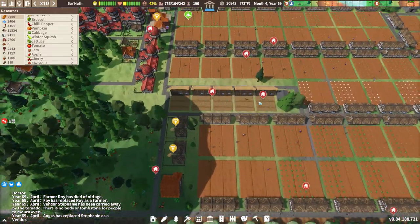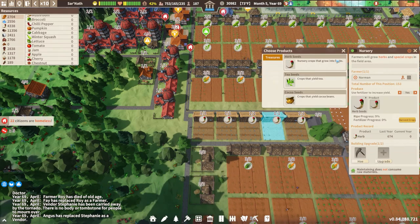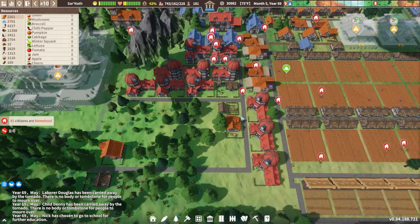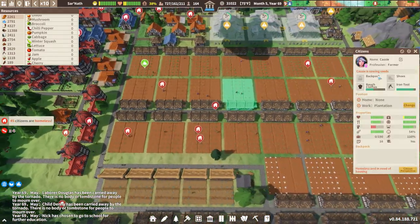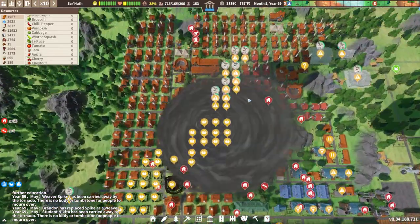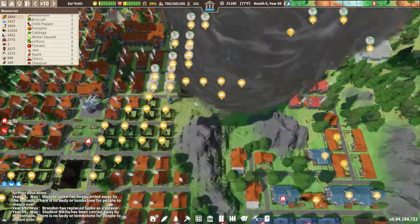I think tea is grown in the nursery — yes, teas and cocoa are here, so we're going to need some more nurseries. We have 49 citizens homeless — I thought I had this worked out. Where's our tornado? Oh! Right through the town again, right in the same path practically. That stinks.